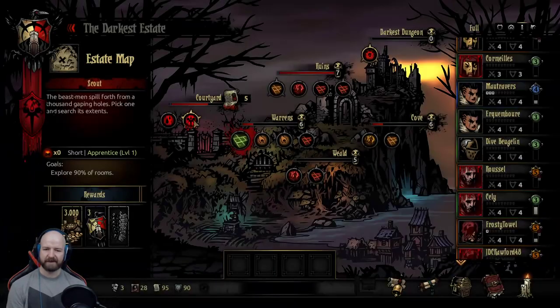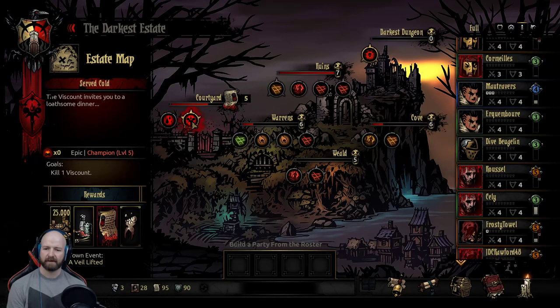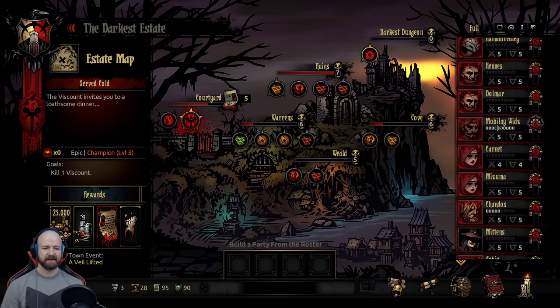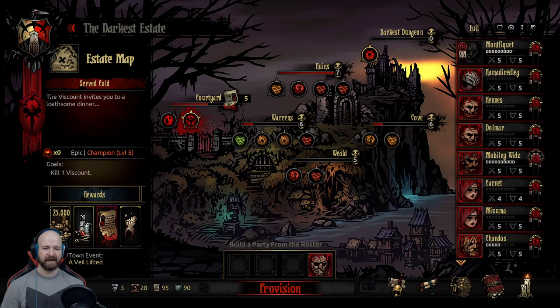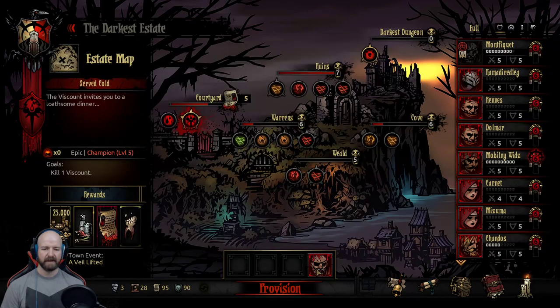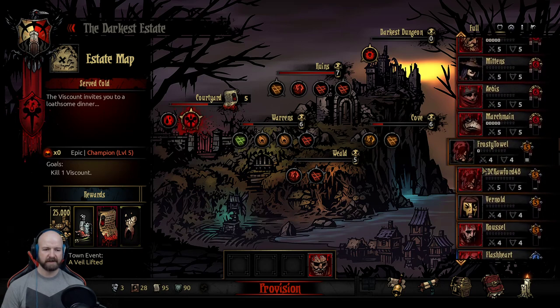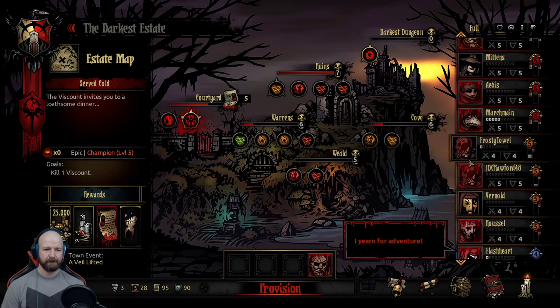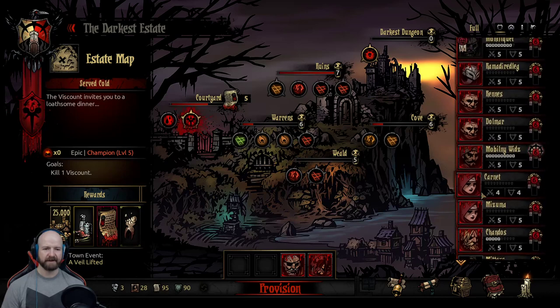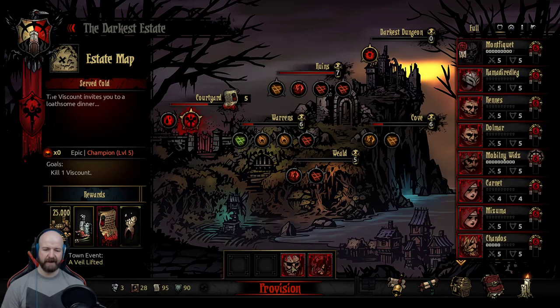Right, let's go after the Viscount. Never fought the Viscount, so I think I need to take a composition that hopefully covers all our bases. I want to take Mont-for-kit again with the virtue chance items - hope he gets a virtue. He also gives us Riposte which I think is going to be good. I want healing from a Flagellant. So we've got a healer, we've got Riposte, and a buffer.